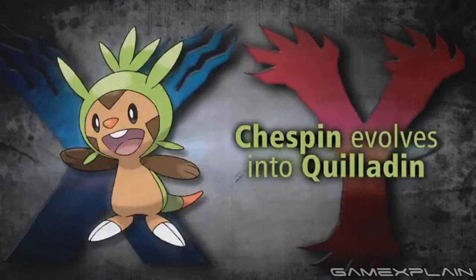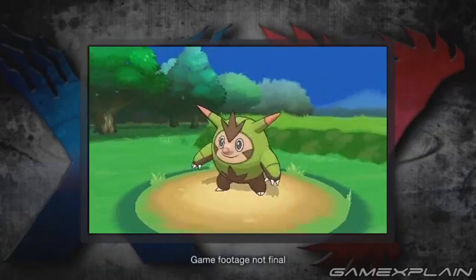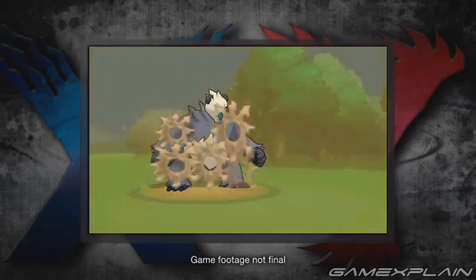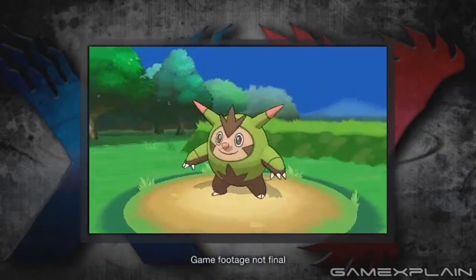Take Quilladin, for instance. The name seems to be a portmanteau of Quill and Paladin. Of course, Quill because he's covered in them, but the second half — Paladin — refers to a knight who obviously wears steel armor. Although we haven't seen him use any Steel type moves, we have to wonder if his final evolution might be a Grass-slash-Steel type to fit the theme.